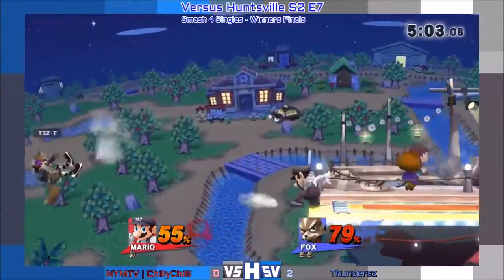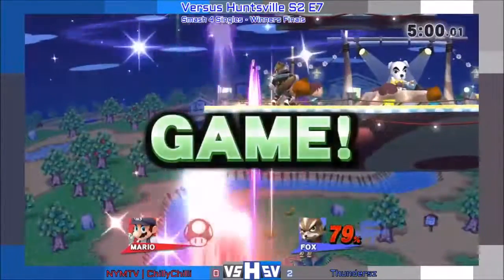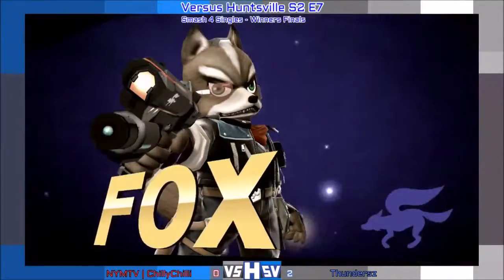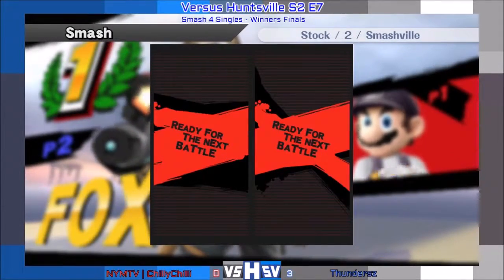I'll take a fireball for being able to come back to ledge. Fastfall it — and that's going to be the end of it. Fastfall on that neutral-B. That's actually match three. Give it up for our boy Adam. Alright, Thunder is going to take it. Adam's going to be advancing to grand finals on this one.